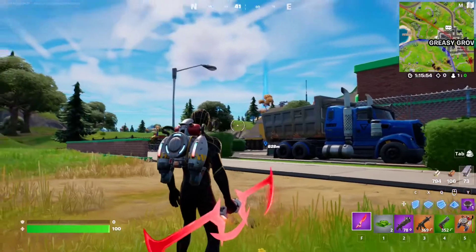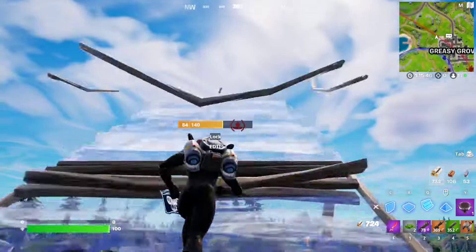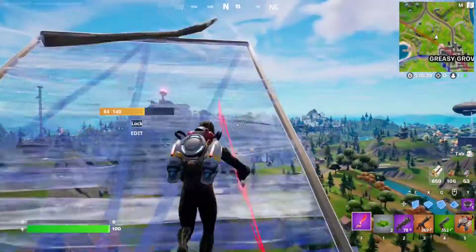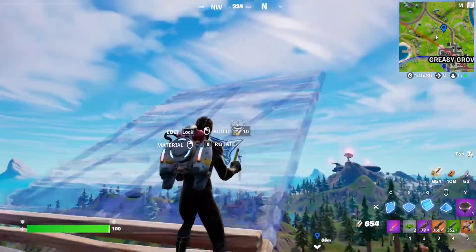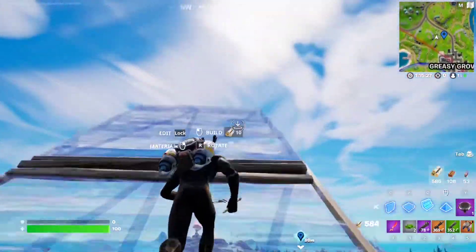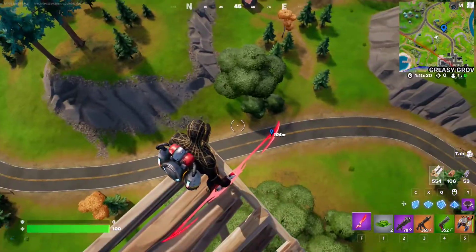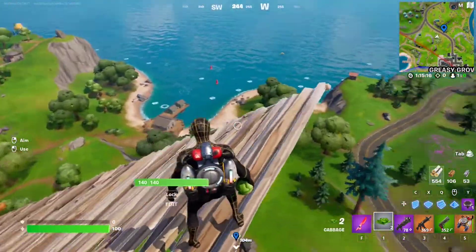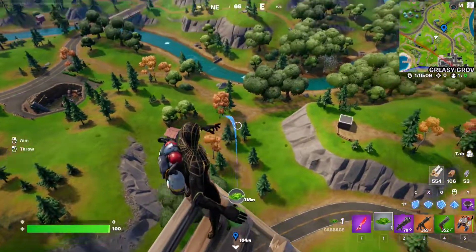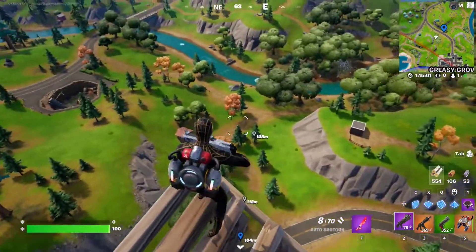You can use one of the blimps for height, or simply build yourself up. We're going to go up really fast and make sure we're 100 meters or more up before tossing the cabbage. Let's ping it — that's 66 meters, so we need to go higher than the blimps. Let's ping again — 104 meters, perfect. Hold right-click and throw it. There it is — 180 meters. That's the basic idea: build up to at least 100 meters and throw. Quest complete.